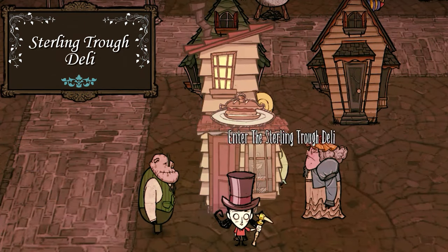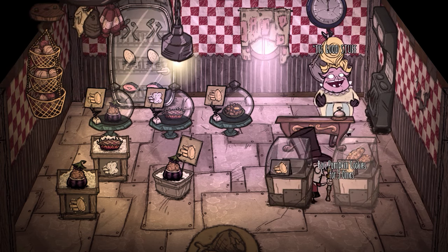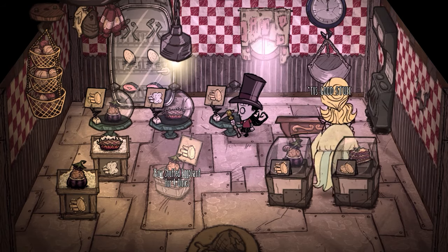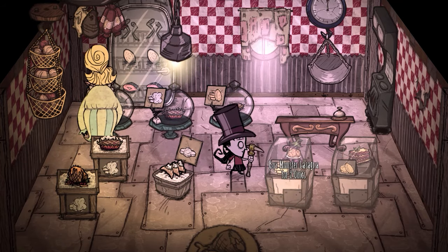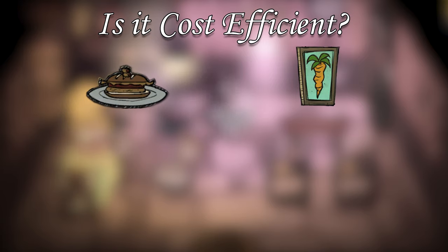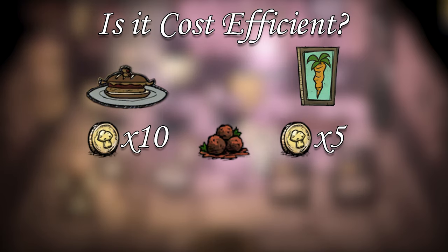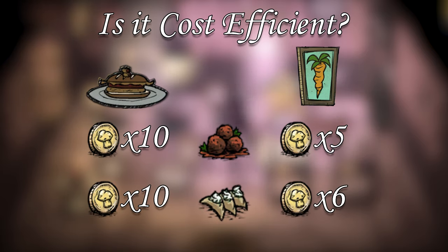The Sterling Trough Deli sells crockpot meals already conveniently prepared for you. For those who think the bundling wrap is overpowered, consider that the food in this store never spoils. So if it's more time efficient to make money than to cook food, this is a nice way of never having to worry about cooking and storing food. When shopping at the deli, consider the cost efficiency of each dish versus the cost of its ingredients from the grocer. Meatballs cost 10 oinks at the deli but you can buy the ingredients from the grocer for 5. Pierogi costs 10 but if you have a birdcage you can make it for 6 with grocer food.